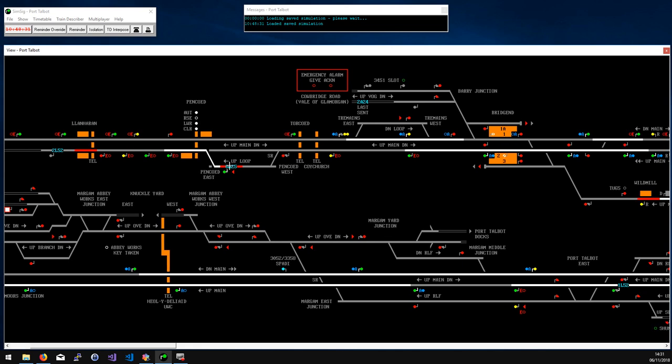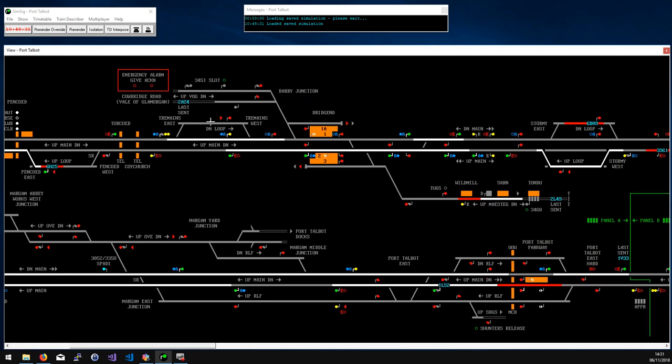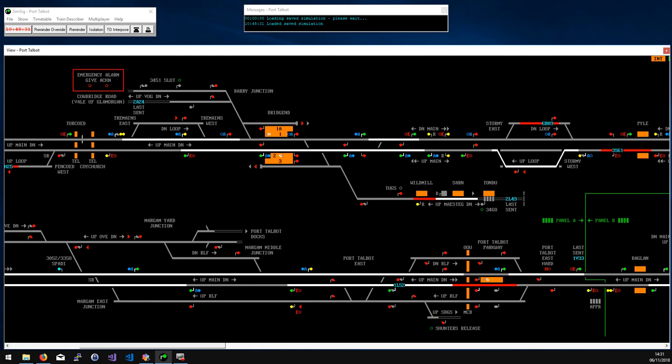That crossing is fairly straightforward - a normal crossing you can leave on auto or raise manually. I think this is the first time I've used this loop, and the only reason I used it here is because a stopping service was catching up, so rather than letting it catch up and hit a red I put it via the loop, which allows it to carry on slowly but take a little bit longer. Generally I haven't needed to use the other loop either, because the line speed here is 80 for stopping services - the HSTs generally all stop at Bridgend, so even with a freight in front it doesn't take long to clear Stormy and Margam.